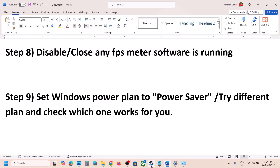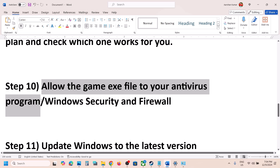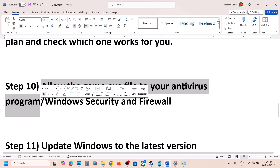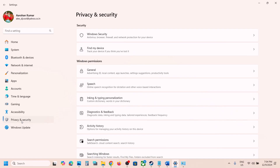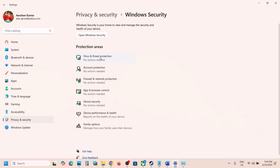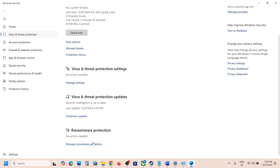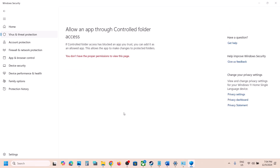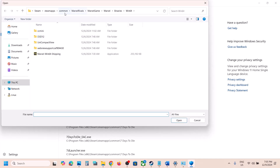The next step is to allow the game exe file through your antivirus program. If you have a third-party antivirus like Avast, Norton, Bitdefender, or McAfee, add the game exe as an exception. If using Windows Security, go to Settings, Privacy and Security, Windows Security, Virus and Threat Protection, then scroll down and click Manage Ransomware Protection. Click Allow an App Through Controlled Folder Access, click Yes, click Add an Allowed App, browse to the game installation folder, select the game exe, and click Open.